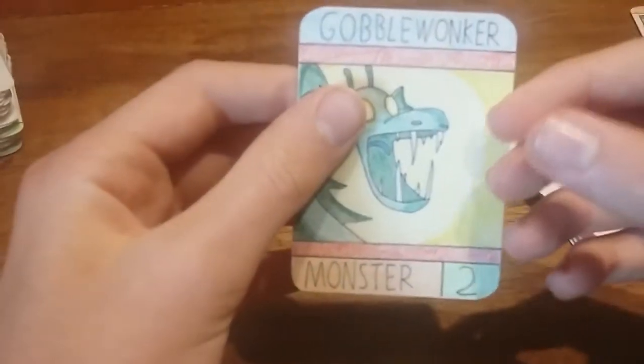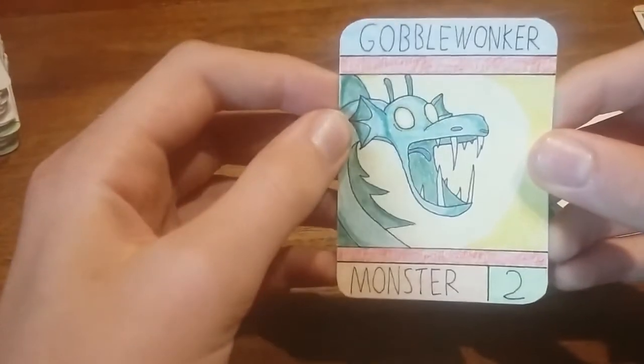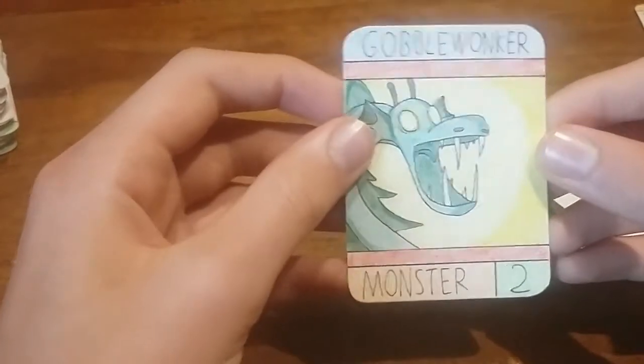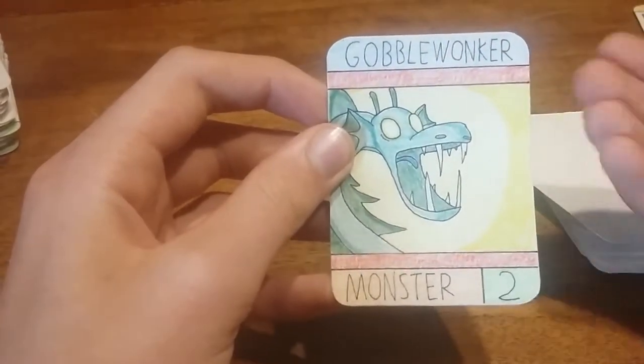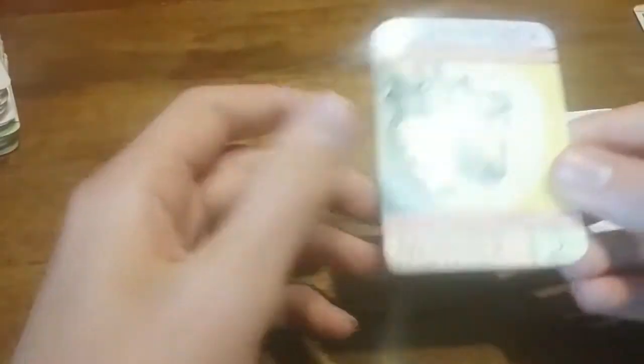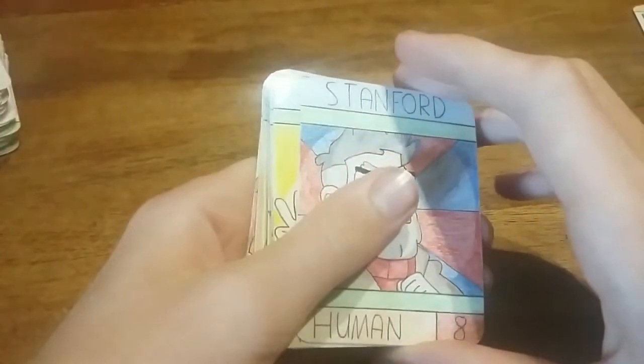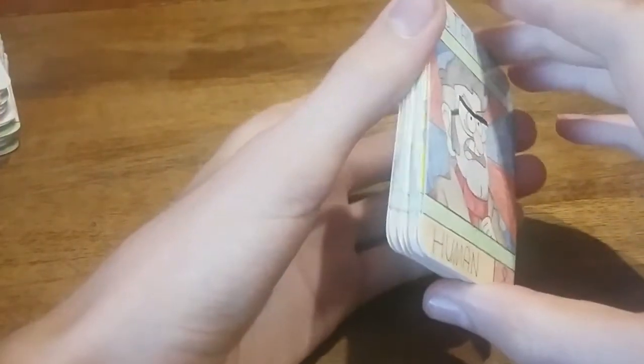Then we have the Gobbelwonker. I was going to call it the sea monster or the sea snake, but I found out it had a real name: the Gobbelwonker. It's not really a monster — it's more of a robot created by McGucket. Those are all the cards I have for now. I wanted to make this preview to ask which characters you want to see next, so let me know in the comments. Thanks for watching, hope you enjoyed, and see you in another video — bye!